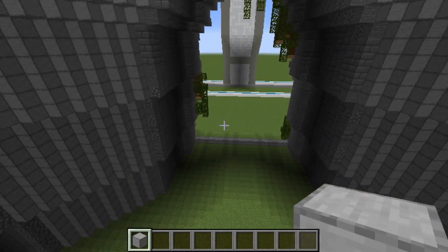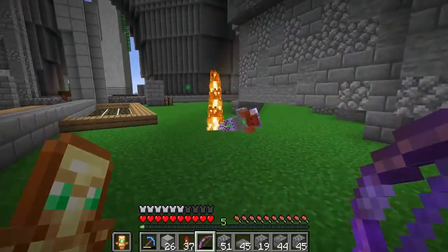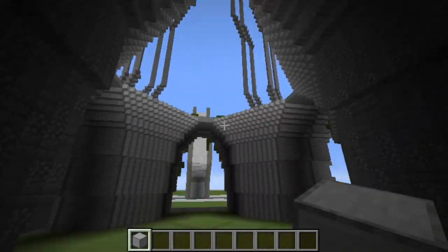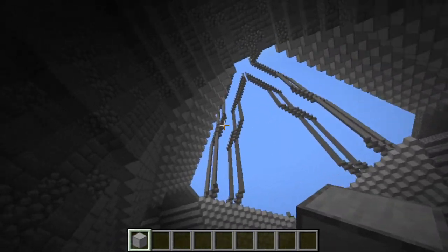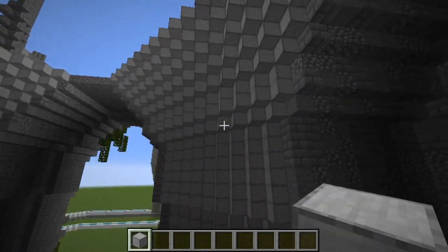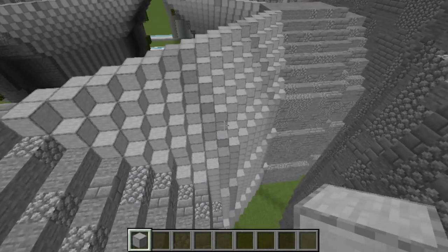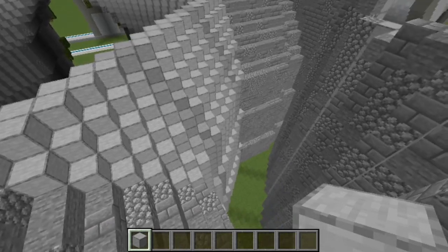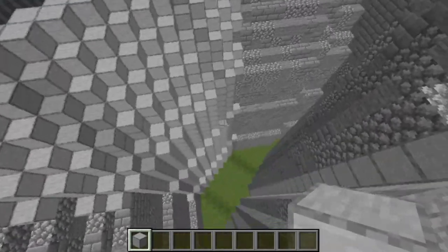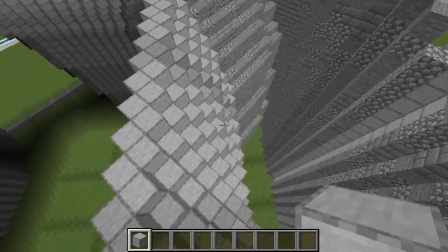One thing to note before we move on is mob proofing. The most obvious place you need to do that is under these arches and anywhere else in the base that gets covered with a roof and becomes really dark. Mobs are also going to spawn behind here once you cover this over - they won't be a threat but they'll make your base really loud. I would definitely recommend throwing in light sources, buttons, or pressure plates to spawn proof all four corners.